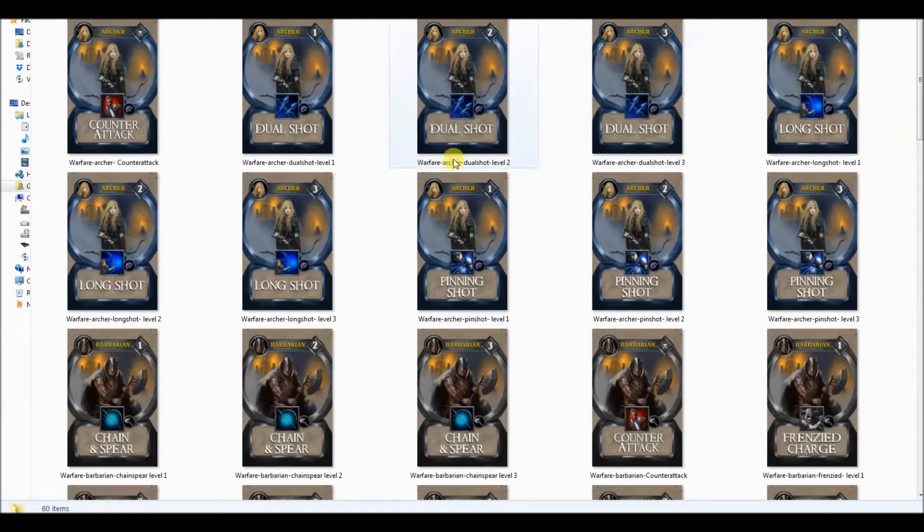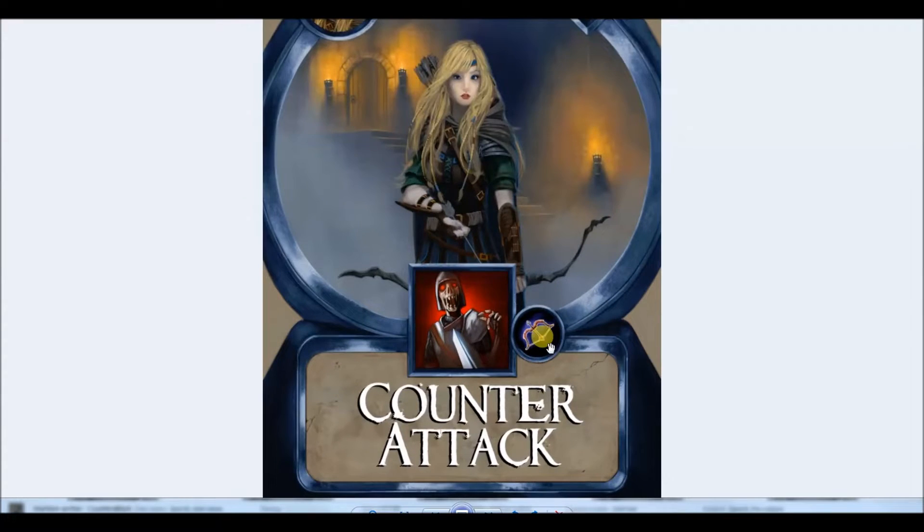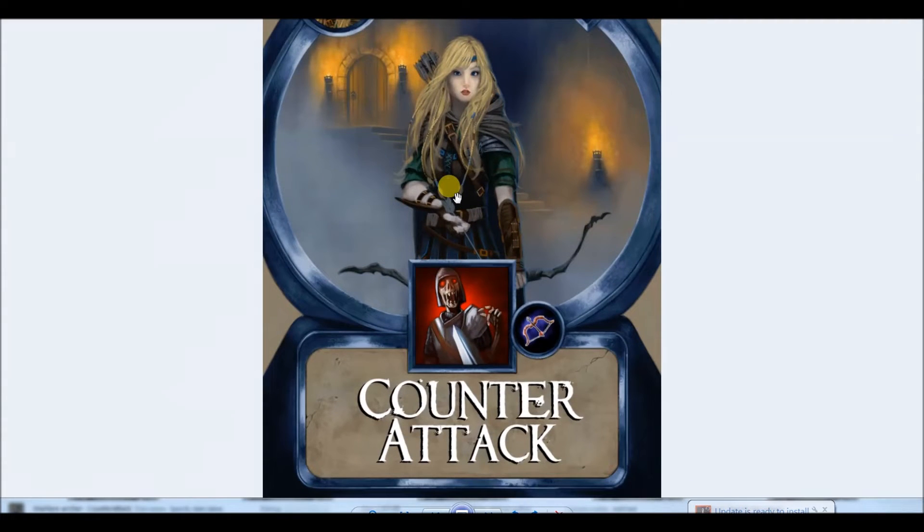Let's look at Enwen, our archer. At the start of every game, heroes don't start with their special abilities — she has Dual Shot, Long Shot, and Pinning Shot. Since heroes go up to level three, their special abilities can also go up to level three, so there are nine cards total: three special abilities each going up to level three. However, every hero starts with Counter-Attack, which during the monster phase allows a hero to attack back in one phase of combat instead of defending.